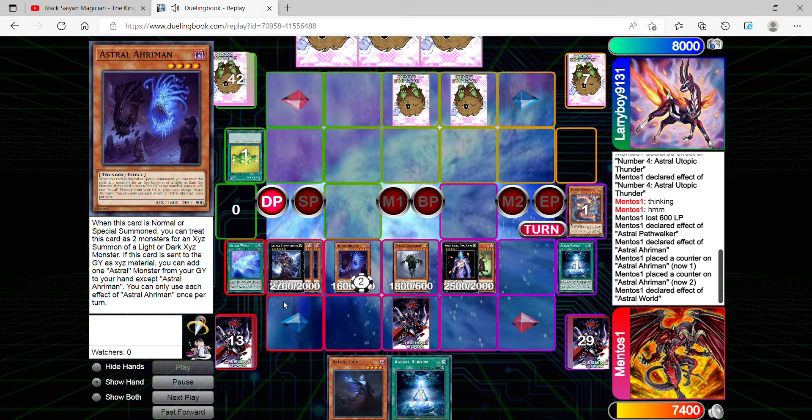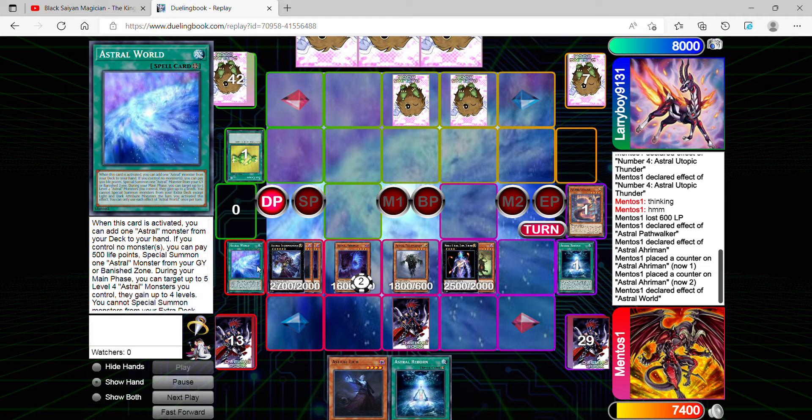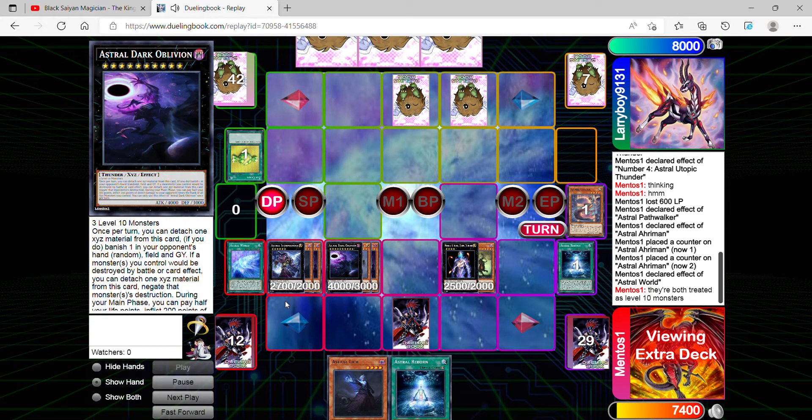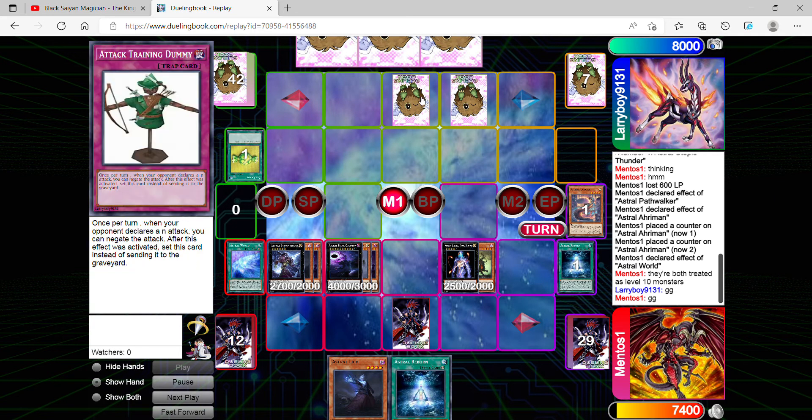I use Astral's effect to change their levels, but I can only special summon Light or Dark monsters from my extra deck. From here I go into Astral Dark Oblivion, and I move to the main phase to use its effect — at which point my opponent scoops.